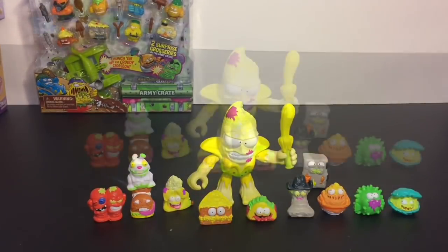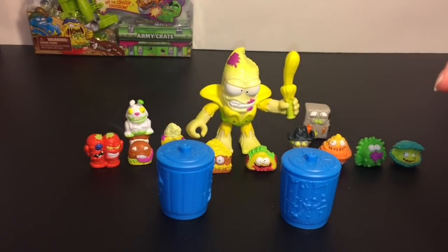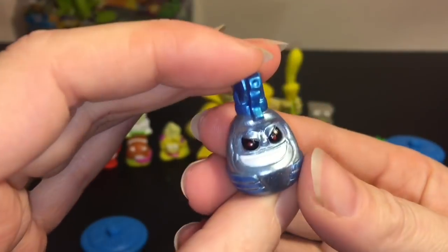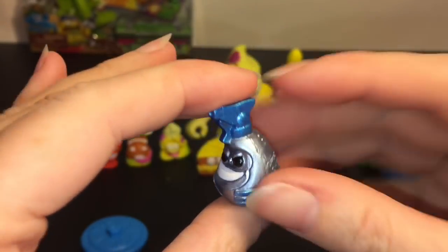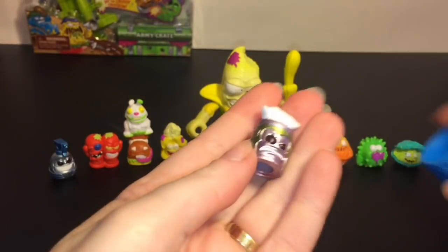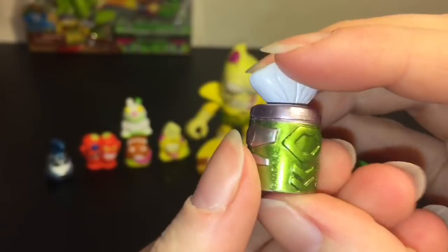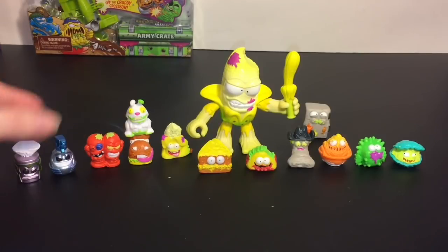You get two groceries inside the trash can and both of them rattle — I think we're gonna have two of the clean team ultra rares! First up we have the spray bottle — he is a Disinfector, ready to clean up some groceries. That's a cute idea. And then his cleaning buddy is going to be — oh cool, this is definitely a new one. It looks like a Kleenex box or a box of wipes and his name is Wipe Over. These are hard plastic with a shiny metallic finish — very cool to get two of the clean team!